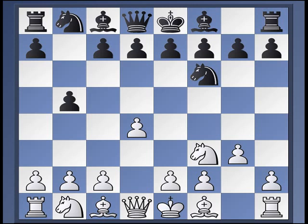That game came through a different move order: d4, Nf6, Nf3, e6, g3, b5. So black didn't play b5 until white had committed to g3 — that's the key point.